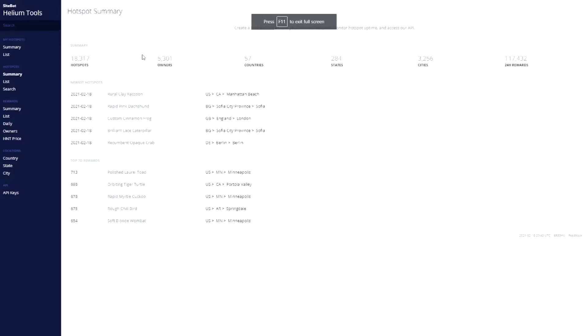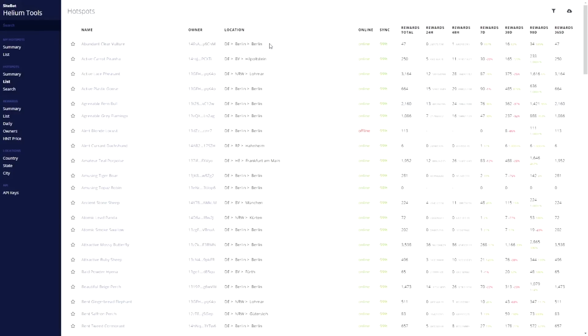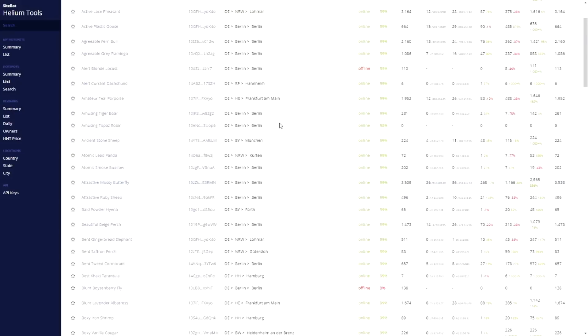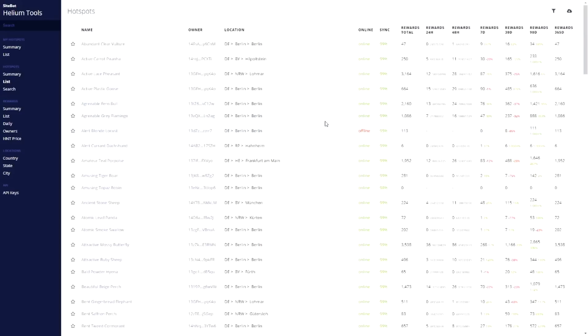The first thing I recommend you doing is going to sidebot.com/helium. Over here you can click on country — let's assume we live in Germany, they have 276 hotspots — and then you'll notice there are a lot of hotspots in Berlin. The most important thing you have to know is just having one hotspot doesn't really help the network. Everything you do should be beneficial to growing this network. Another interesting part on this website is the rewards, so if you see that a hotspot is doing very well then you have to try and be close to that hotspot.